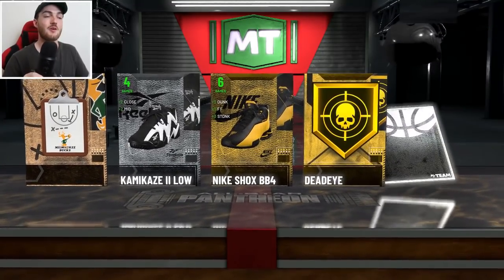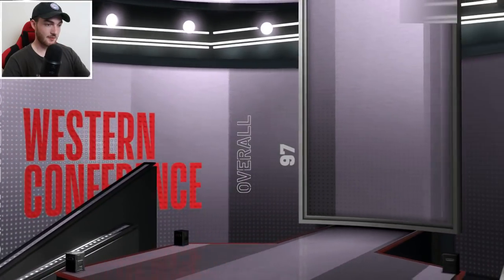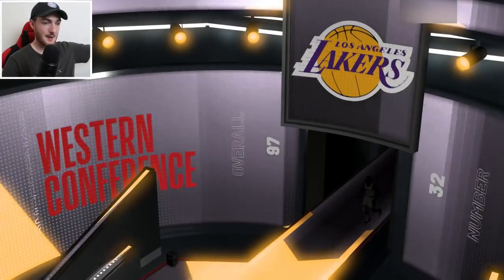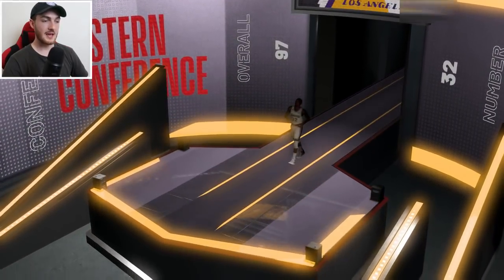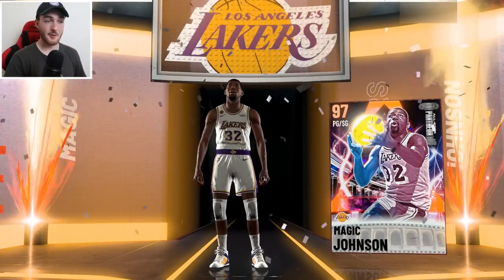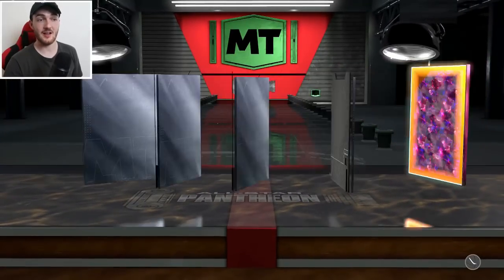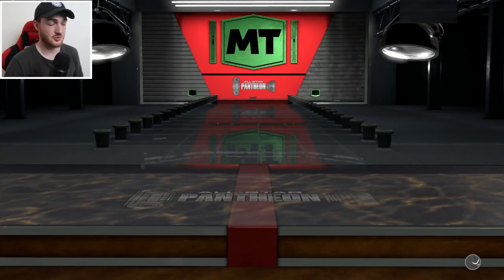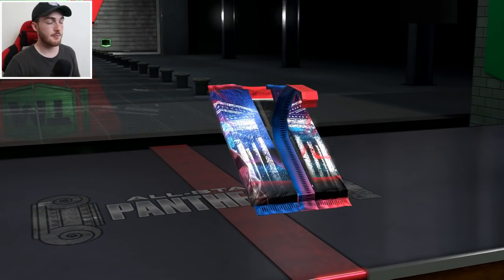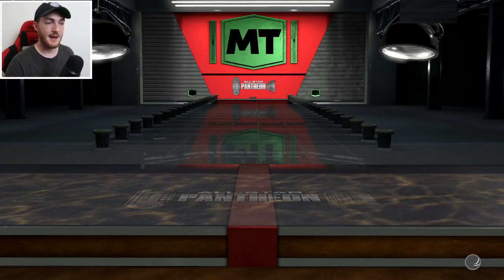I want Vince Carter — show me Vinsanity. Western Conference... wait, what team is this? That's gonna be Magic. Give me hero, please! It's not hero, but still — it's Galaxy Opal Magic Johnson. I will take that, that is definitely still a dub. We are on the right track to a dark matter pool, so it's good to finally get a Galaxy Opal.